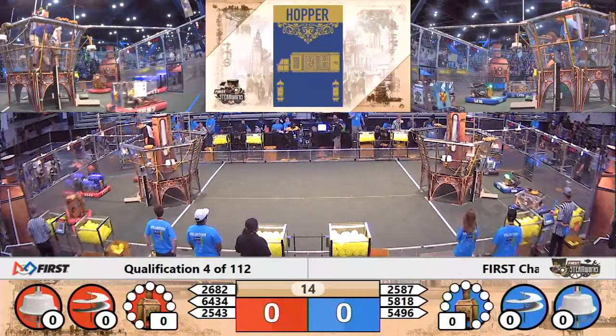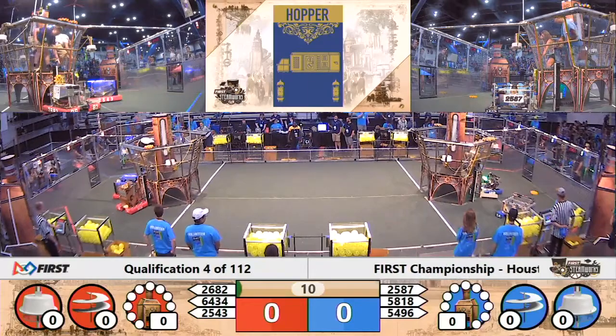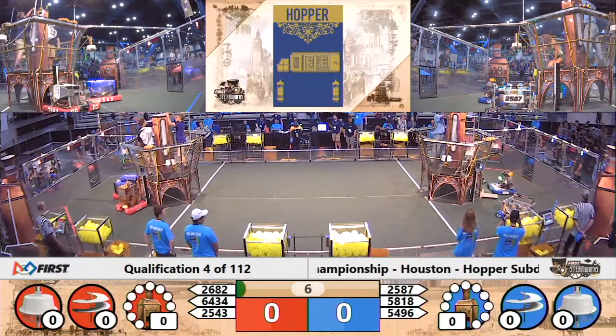86 making their way through the neutral zone and back over to the red driver's station up against the airship. 86 looks to try to deliver a gear, but it just fell off before it could get placed.